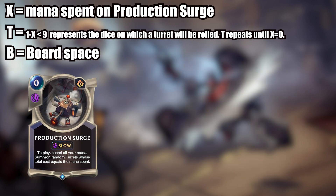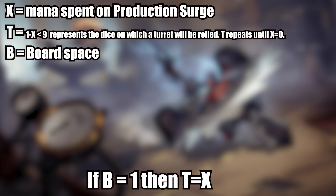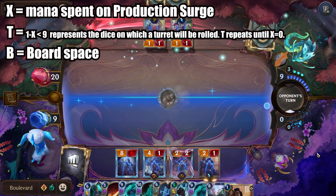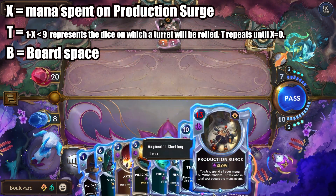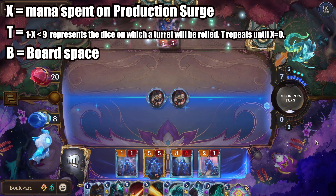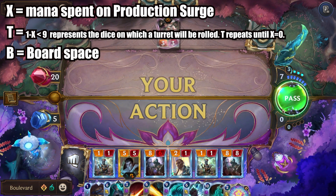The exception is that if you spent 0 mana on Production Surge, you will always get a single MK0. Another important thing to note is that if B equals 1, T equals X — and what that means is that if you only have one board space remaining, you will always roll the largest turret possible for that last space. In these examples, you notice I roll a 1 mana turret first, then an 8 mana turret, since that is the largest possible turret for the last board space. Surge doesn't take pity on you and high roll until you only have one space left, so don't play Surge for 12 with two board spaces thinking you are guaranteed to get 12 mana worth of turrets, because you are not.